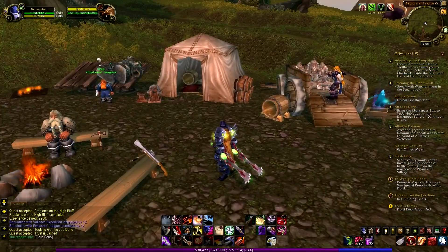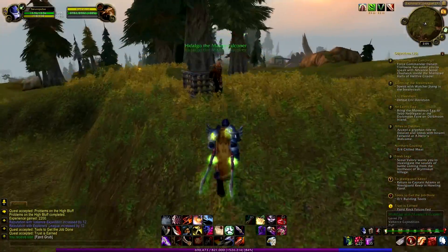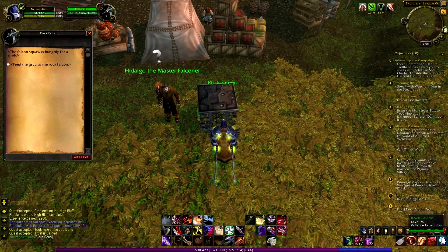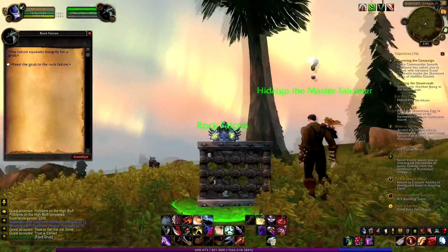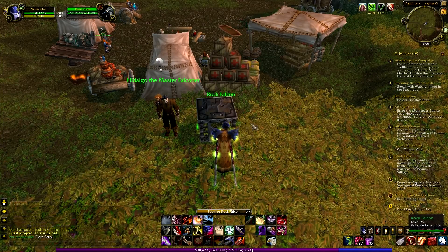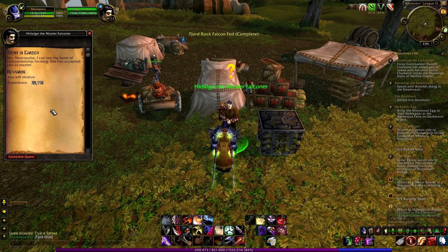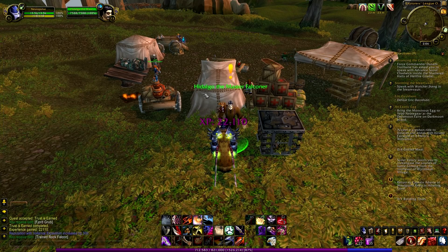Where is the cage? Oh I see — there is the guy, and there is the falcon. The Rock Falcon must be right here. How do I feed it? I cannot see him in the cage. Yes, there it is — it's a little bird. Let's feed it to this little bird and complete this quest. And that's it — the quest is completed! 20,000 experience in a minute or so. Nice! I like this kind of quest.